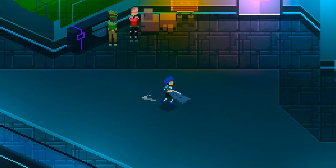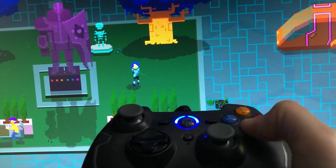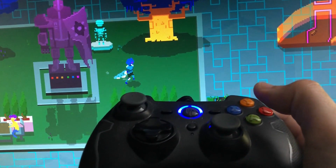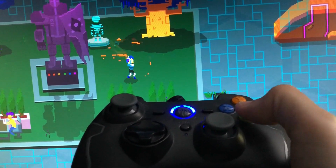I also added in an input buffer for the combo attacks. Hitting the attack button while already performing an attack will put the next combo attack in a buffered state and will automatically execute that attack after finishing the current one.